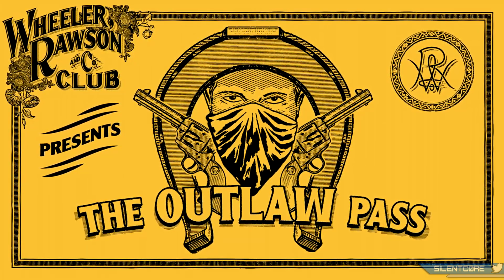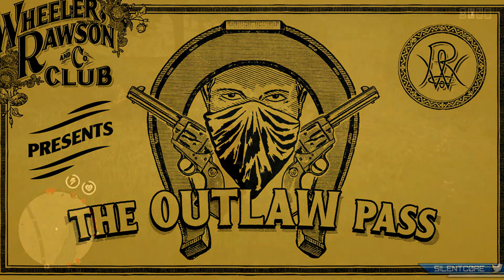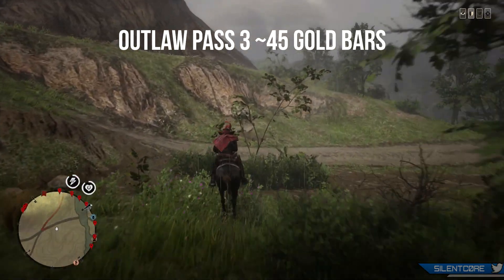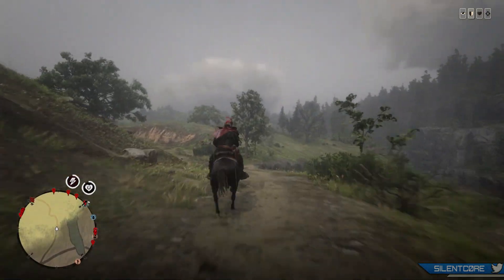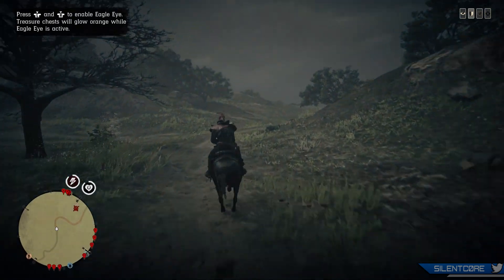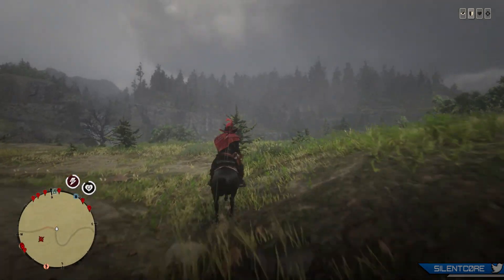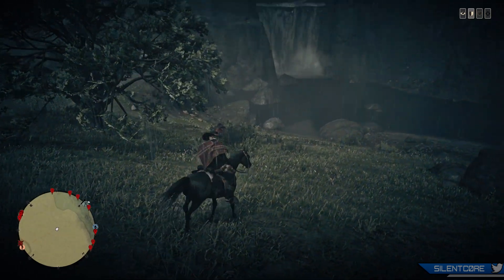Next, let's talk about Outlaw Pass Season 3. With each previous outlaw pass they've gotten more expensive — the first cost 35 gold bars, the second cost 40 gold. Following that pattern, Outlaw Pass Season 3 should cost around 45 gold bars. The previous two outlaw passes have been very rewarding — you actually make back that upfront gold investment through rewards just by playing the game. One of the best parts is the large XP multiplier on role XP, meaning you rank up around 25% faster just from buying the outlaw pass.